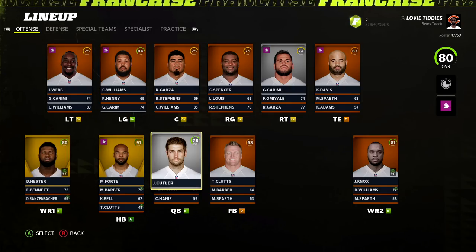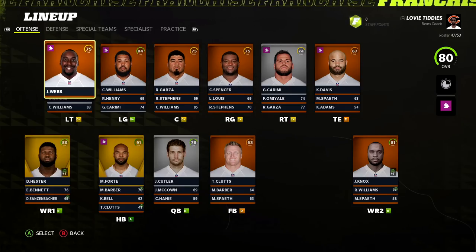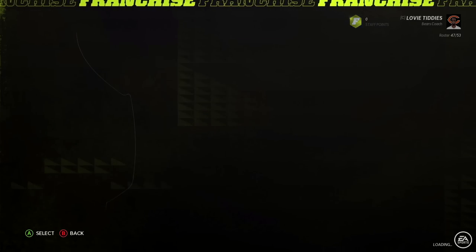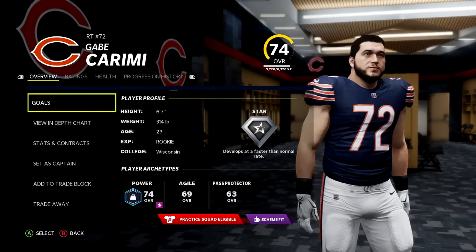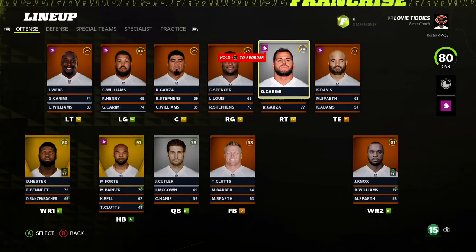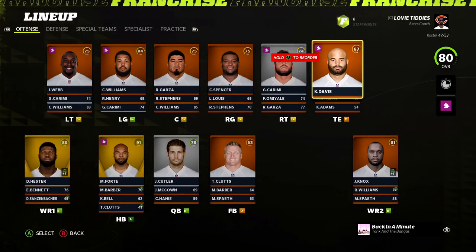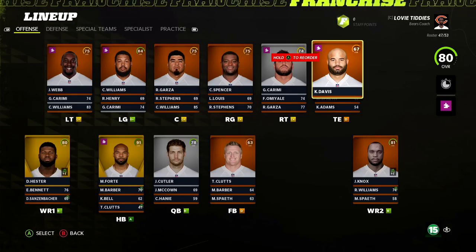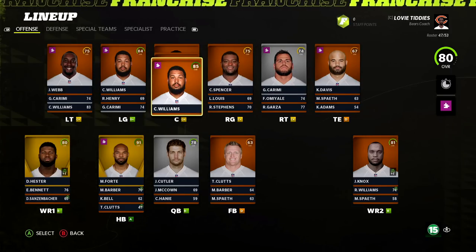Taking a quick snapshot of our offense as we gear for year one of the rebuild. The offensive line is solid — Webb's young, Williams is 84, Karimi was a first round pick who ended up being a bust but we didn't know that at this point, so we'll give him the dev trait. We get absolutely nothing at tight end — this was the year Greg Olsen got traded to the Carolina Panthers, and in classic Bears fashion they had no successor in place.